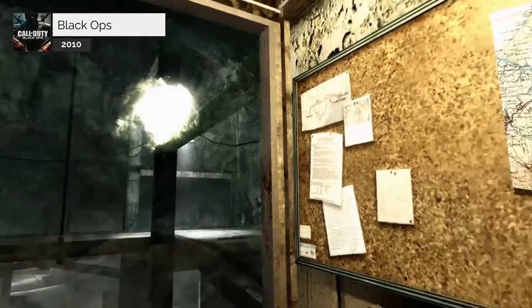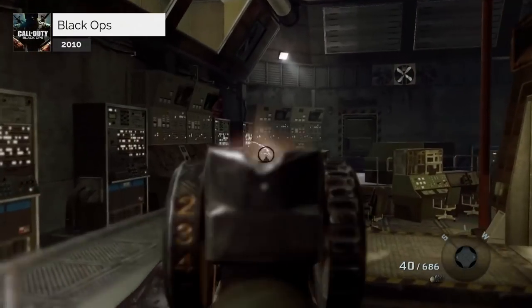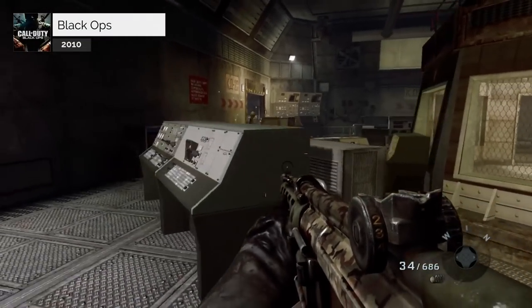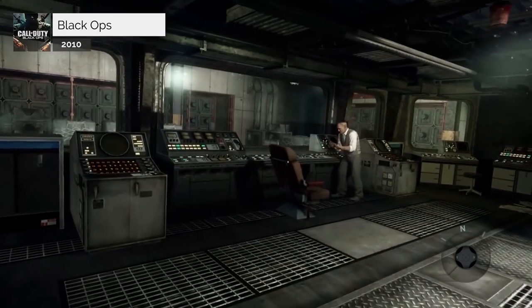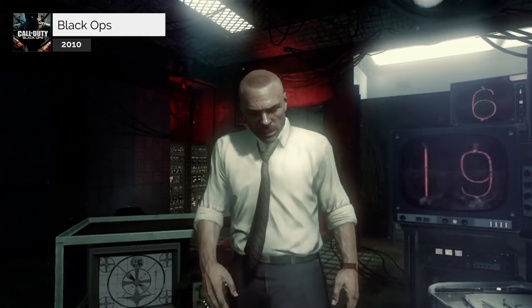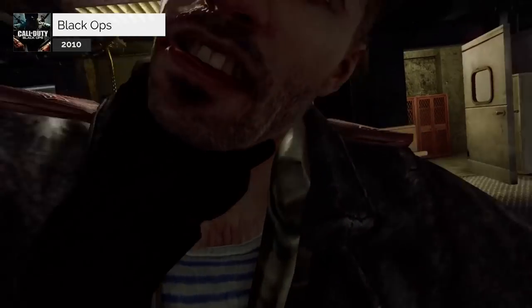Mason and Reznov then find documents leading them to Dr. Steiner's current location, Rebirth Island, and the two set off. There Mason finds Hudson, and the two fight through the Nova 6 research facility to finally reach Dr. Steiner. Hudson leads an assault on the facility while Mason sneaks in with Reznov. Mason and Reznov reach Steiner before Hudson, and Reznov murders him. However, Mason's interrogator reveals himself to be Hudson, who witnessed Steiner's death not at the hands of Reznov but of Mason himself, who was alone in the room with the scientist.